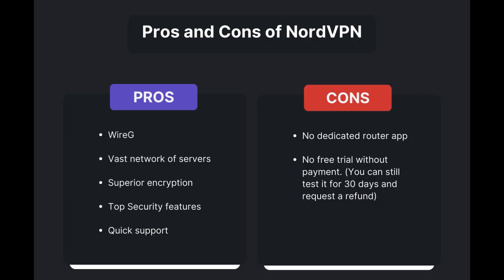Advantages of using NordVPN for Fortnite include fast and reliable connections thanks to the WireGuard protocol, a vast network of servers for global access, superior encryption and security features, and round-the-clock customer support. However, it's important to note a few limitations: the absence of a dedicated router application and the lack of a free trial option. Overall, NordVPN is the best VPN for Fortnite.